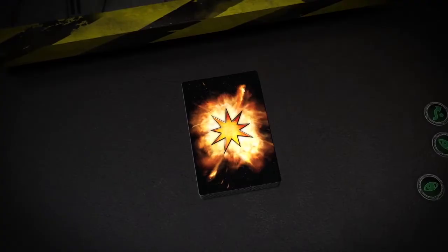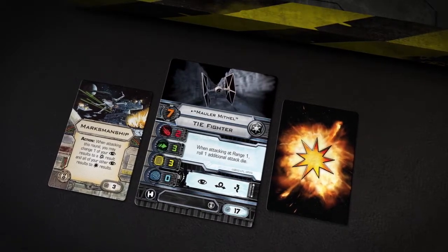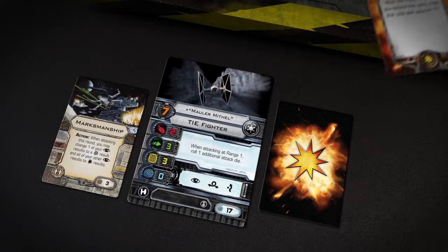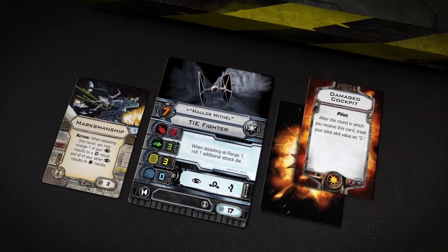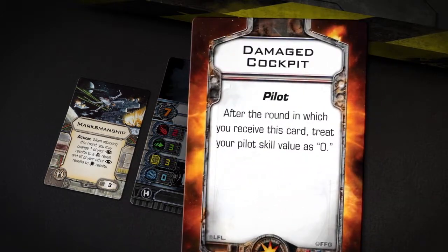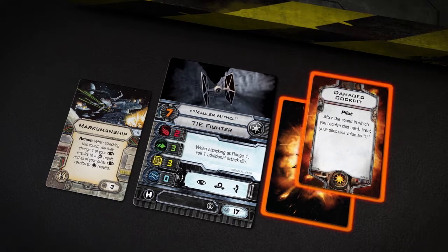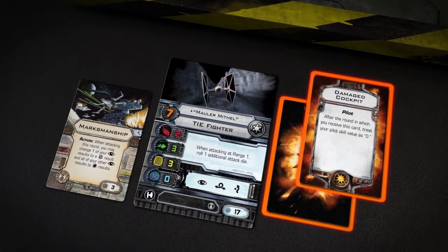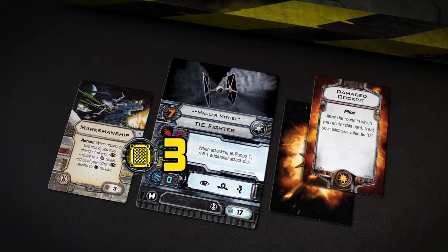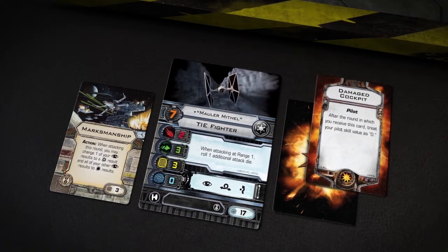To resolve the regular hit, the Imperial player draws one damage card and places it face down next to Mauler Mithil's ship card. To resolve the critical hit, the Imperial player draws one damage card and places it face up next to the ship card, reading the text aloud. In this example, Mauler Mithil has suffered a damaged cockpit, and his pilot skill will be lowered starting in the next round. When the total number of damage cards assigned to a ship equals or exceeds its hull value, that ship is destroyed. Since his ship's hull value is 3, Mauler Mithil survives Luke's attack.